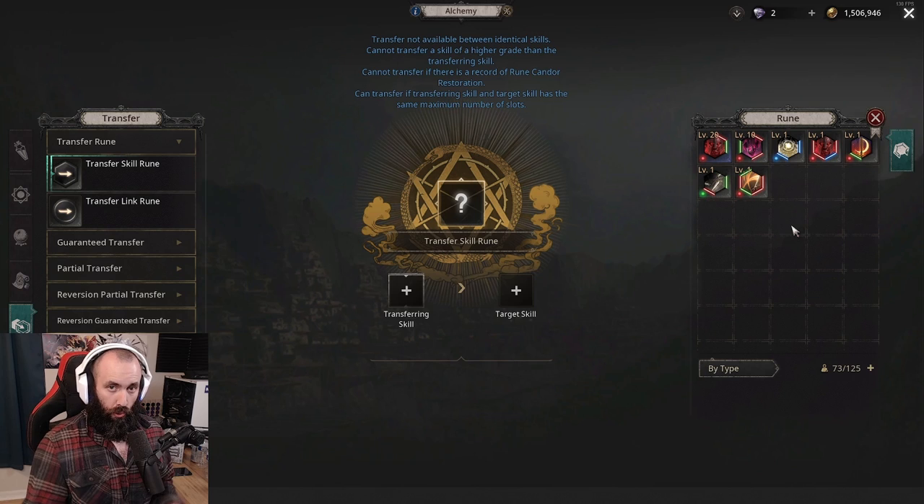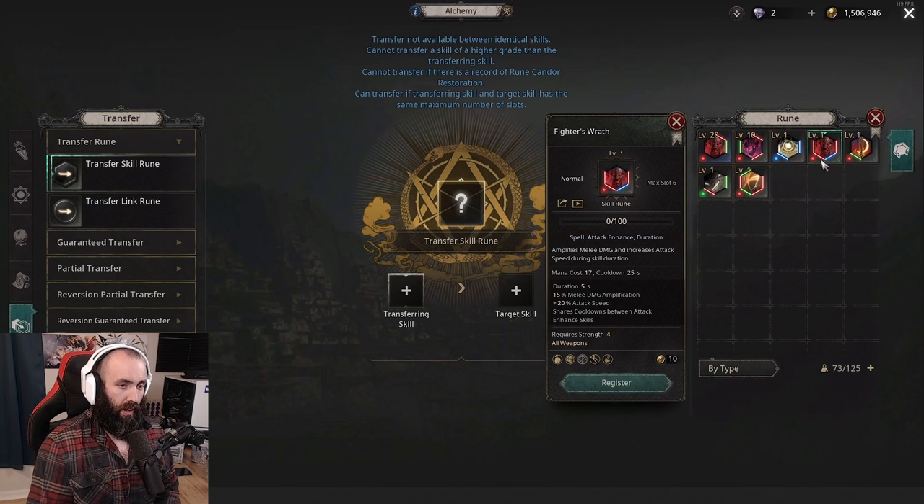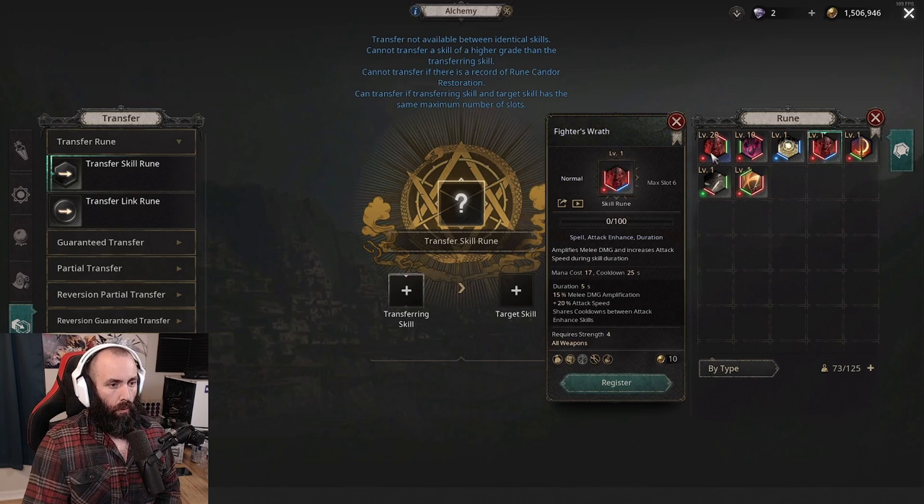Instead, what you can do is go over to the rune growth table — where you level up your rune levels — and just feed the previous rune into it. If they are the same quality, you don't need to transfer at all; you can literally just feed it in and it gets those levels for free. But if there is a quality disparity, there's a workaround. You take your new four-link rune — say fighter's wrath normal quality — and level it up separately. This will be your new four-link.